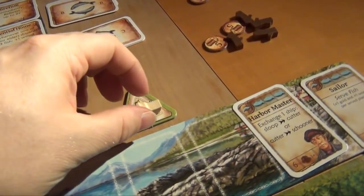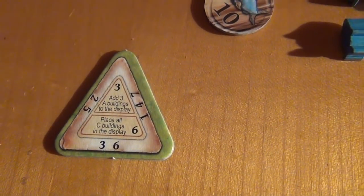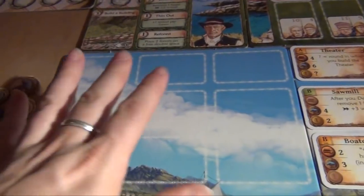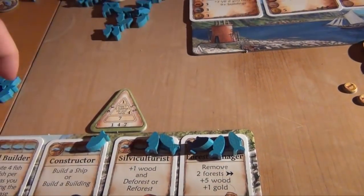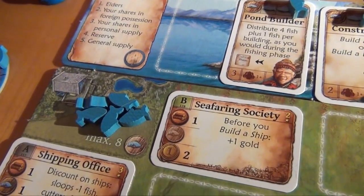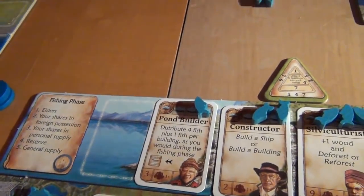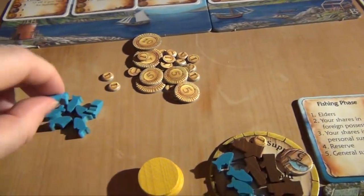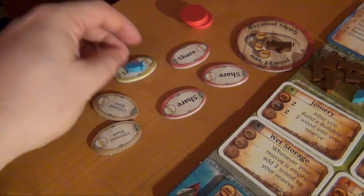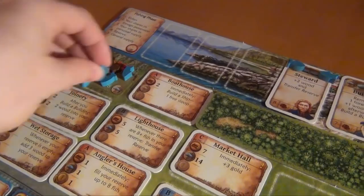We move into round number six. The event says that all sea buildings still in players' hands will now be put on the display. The A's and B's are moved over, and the C buildings go on display. Blue gets ten fish — one for each elder, two on his shares, then three can go to the reserve (already five in there), and the last one is wasted to the supply. Yellow gets nine fish — one for each elder, one on his share in the red player's possession, one for each of his own shares, and two for the reserve. Red gets seven — one for each elder, three for his shares, and two for the reserve.